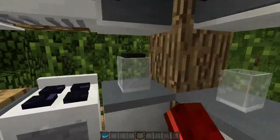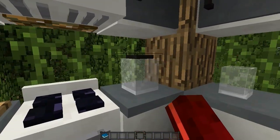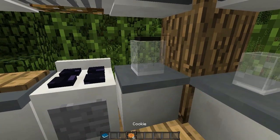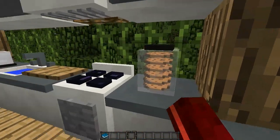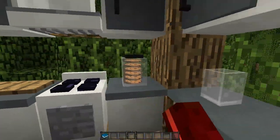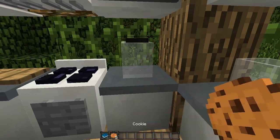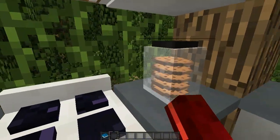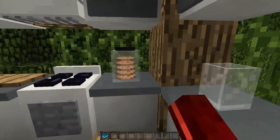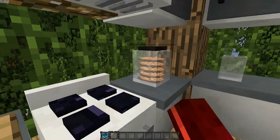Over here we have a cookie jar, and this is just a simple little thing to put in your kitchen. You can basically store up to six cookies inside the jar. It's just really aesthetically pleasing to have in your kitchen, and you can obviously take the cookies out. I really love how it looks.